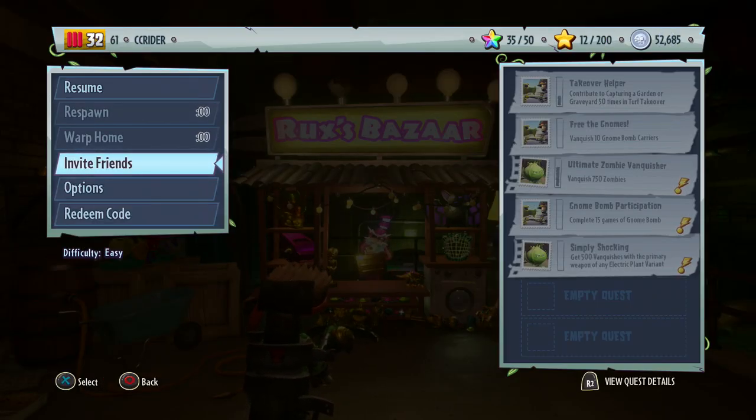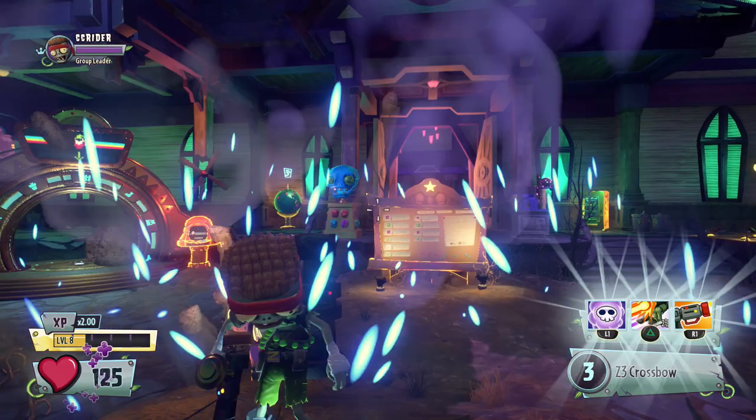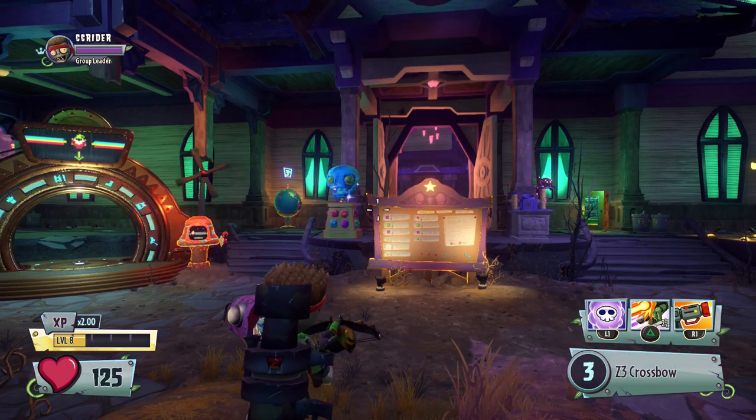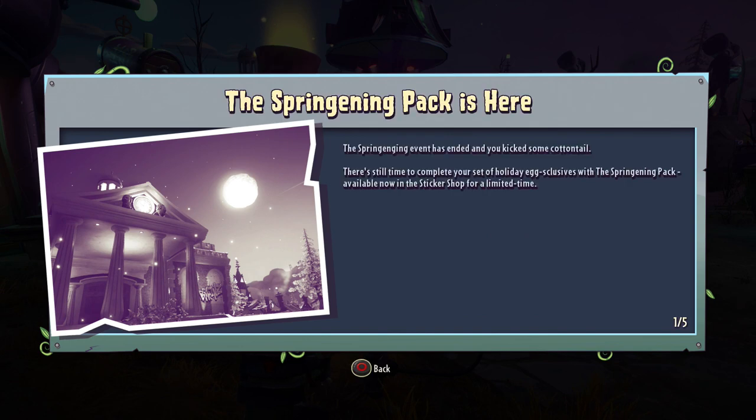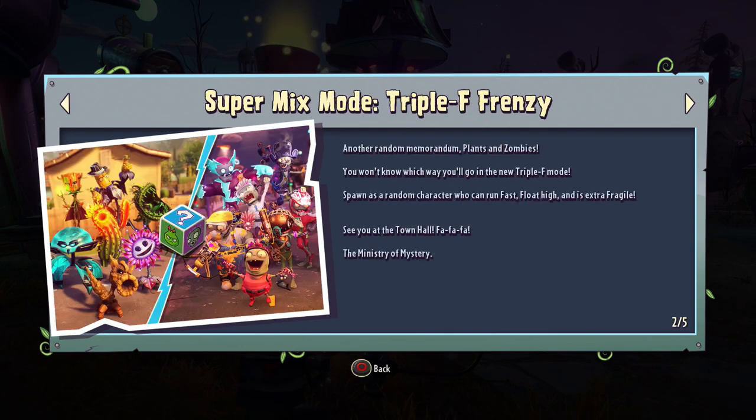We're actually gonna warp back to home now. If we read the mailbox, you can see the Springing Pack is here — we know about that one. The Super Mix Mode is Triple F Frenzy, another random memorandum — plants and zombies. You won't know which side you'll get going into the new Triple F Mode. You spawn as a random character who can run fast, float high, and is extra fragile. Interesting — so we'll be showing that off probably next episode when we try out the Super Mix Mode.